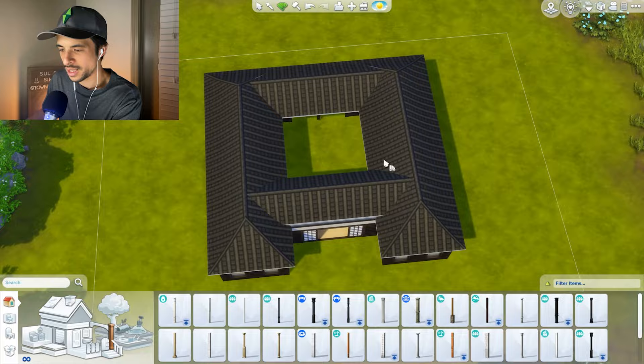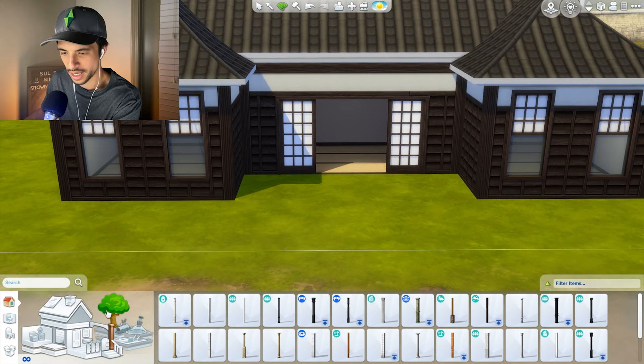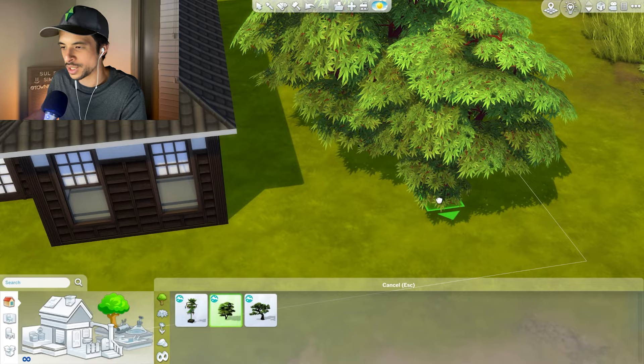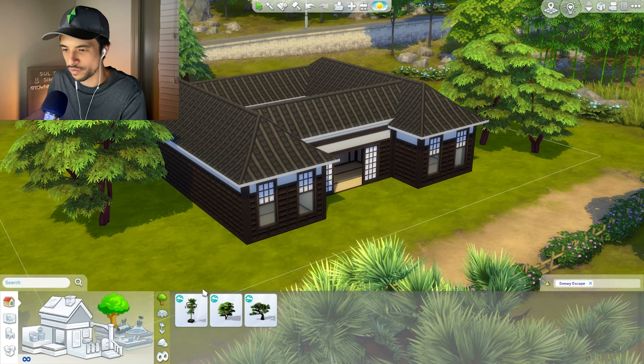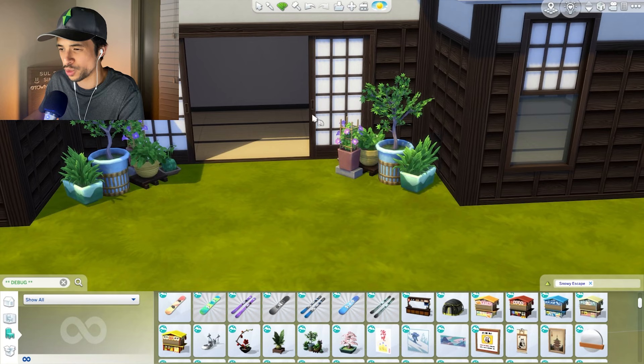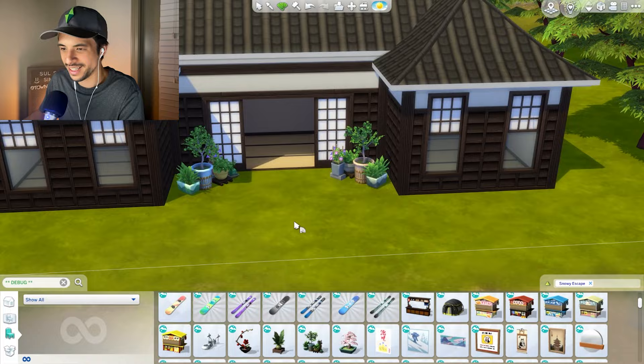Can we get in a little bit of landscaping? Because this lot is very barren. Let's see what we have from Snowy Escape. I will probably also go into debug because we don't really have too many options here. This one feels more like a bonsai tree, which is very beautiful, but it's a little too stylized for what I'm going for. I do like some of these plants, so I think we can incorporate something like this just to accent the sides, and use another cluster, recolor it so it looks a little bit different.